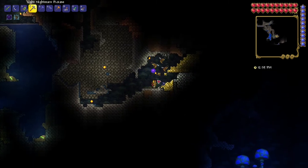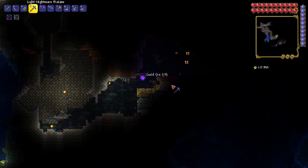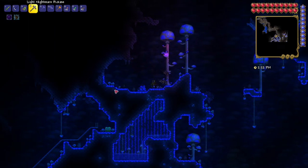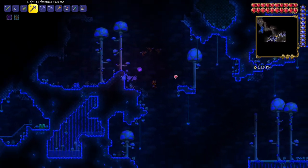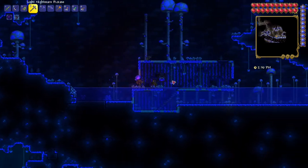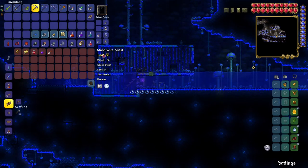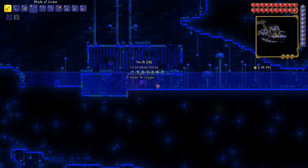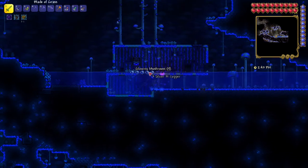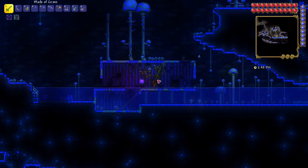Look at all this gold — we're rich! I also found a glowing mushroom biome, it's a really beautiful biome. We also found a little house with a chest in there — found a lucky gold shoe. There's also a painting; I want that painting. I love paintings.